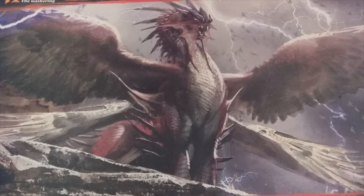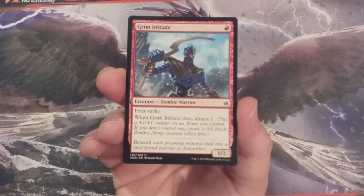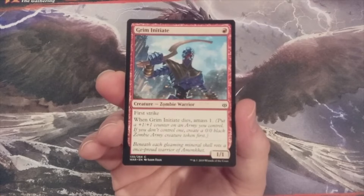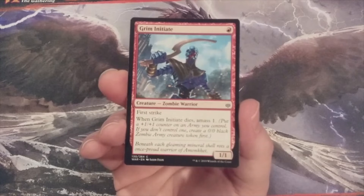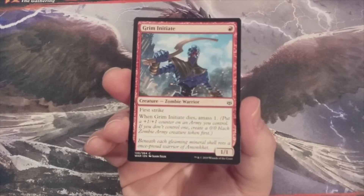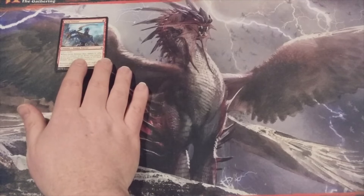Another 20 cards with a mana value of 1 entering our Momir Vig Cube, and the first card is Grim Initiate. It is a 1-1 zombie warrior with first strike. That first strike is going to be key if this is the first creature you summon to your side of the battlefield. When it dies, we get to amass 1 — meaning we create an army creature token and put a plus 1, plus 1 counter on it, as long as we don't already have a zombie army creature token. Any creatures that can make additional creatures should be highly coveted in a format where only creatures exist. Grim Initiate is entry number 1 in this video.